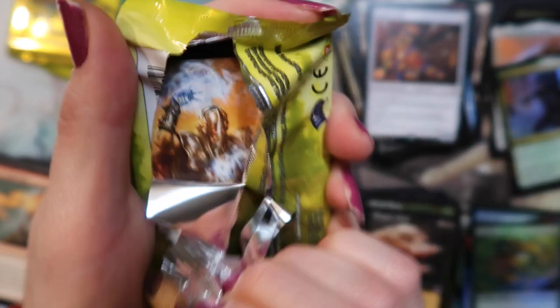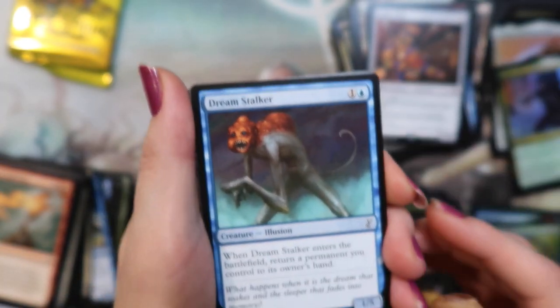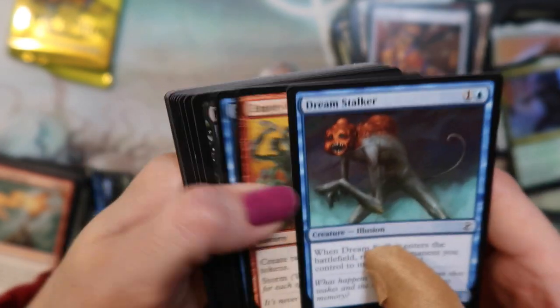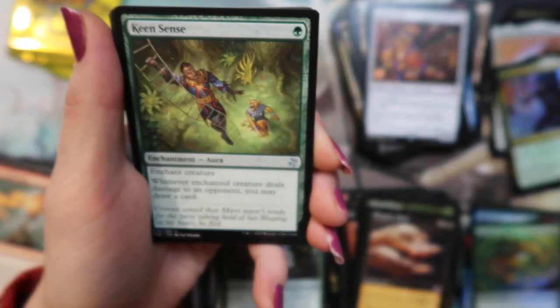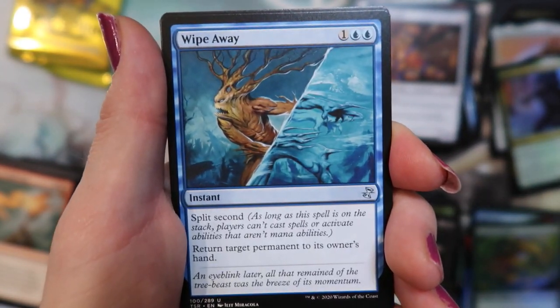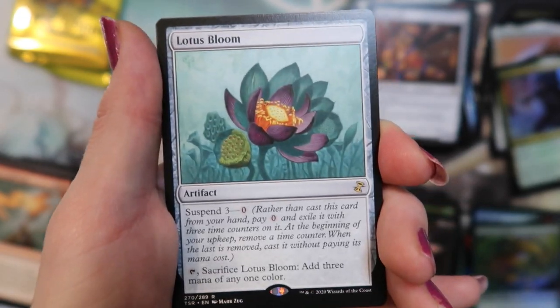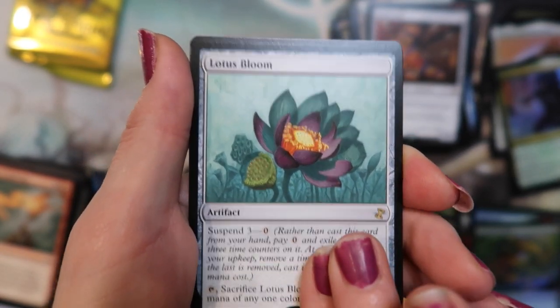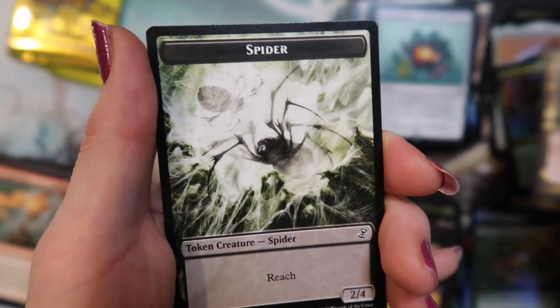Two more — come on, that's two. Creepy monkey. Keen Sense. Wipe Away. Premature Burial. And a Lotus Bloom — sweet! The Consuming Aberration. Spider token.